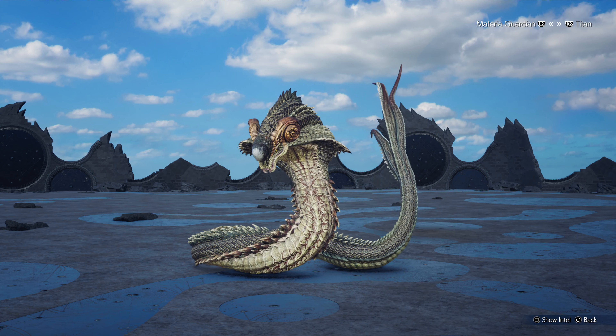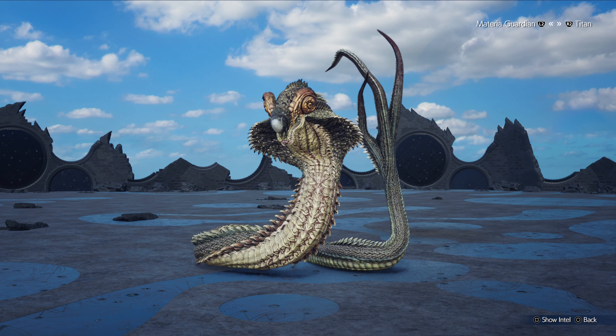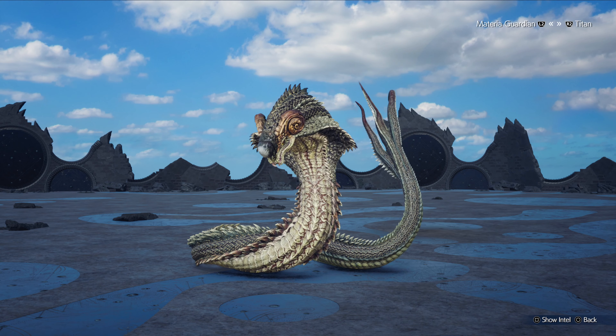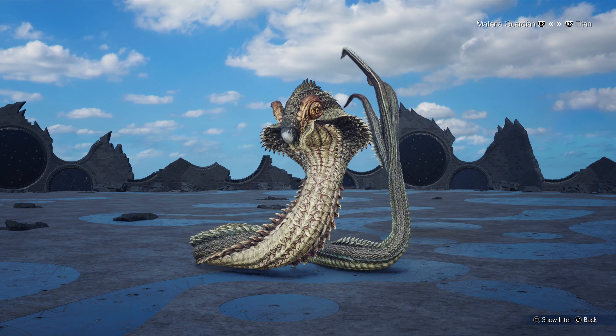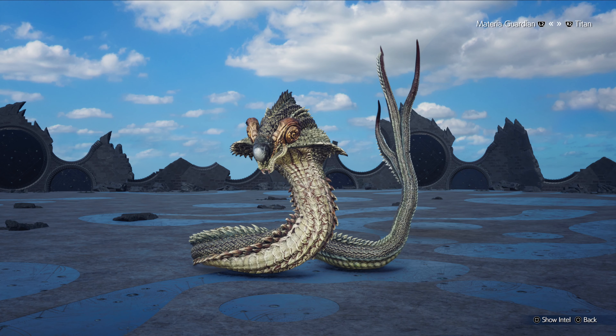If a party member gets grabbed, attack the head with your abilities — Barrett's abilities or Aerith's if she's in your party — or use ice magic. When the boss enters flamethrower mode, dodge and move out of the way. When it enters fire tornado mode, quickly rush to stagger it, then go all out on ice damage — including Shiva and team attacks.